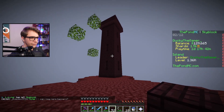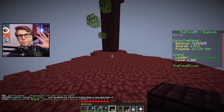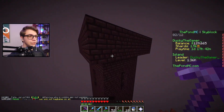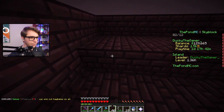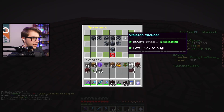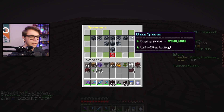Well, we've made a bit of a little area over here. I wanted to put the bare minimum effort in, and we've also made a little nether tower — it serves absolutely no purpose. I could put a blaze spawner up here and make it serve an actual purpose, but a blaze spawner is $700,000 and I have $120,000.